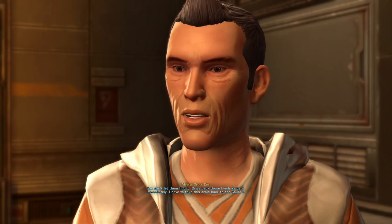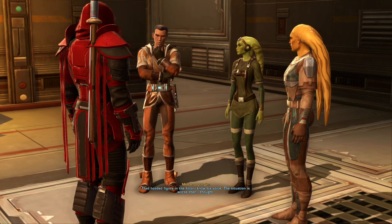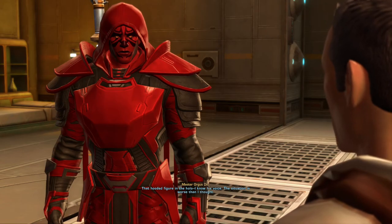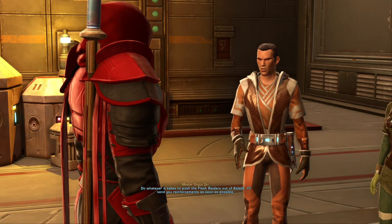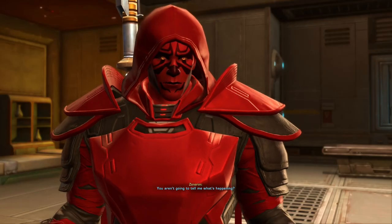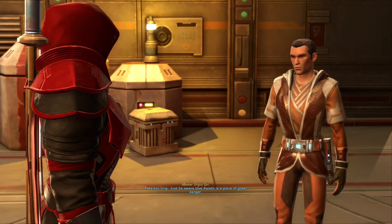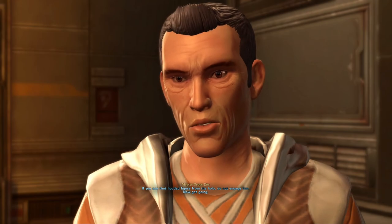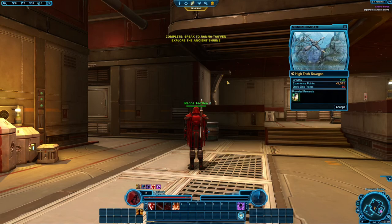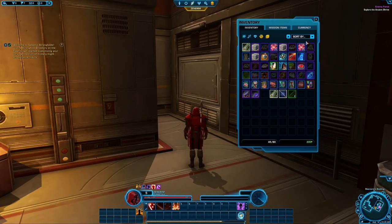'Drive back those Flesh Raiders immediately. I have to take this droid back to the Council.' — 'That hooded figure in the holo — I know his voice. The situation is worse than I thought. Do whatever it takes to push the Flesh Raiders out of K'leth.' — 'You aren't going to tell me what's happening?' — 'Take too long. Just be aware that K'leth is a place of great danger. If you see that hooded figure from the holo, do not engage him. Now get going.'